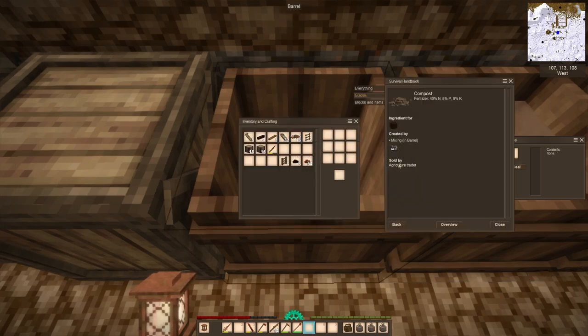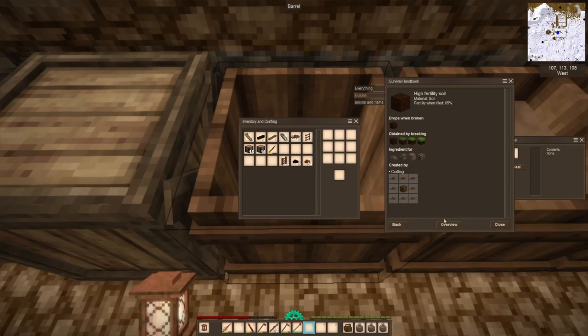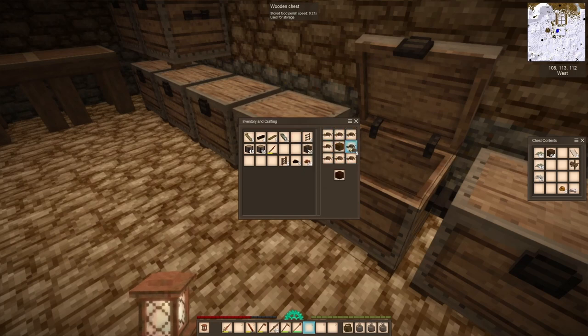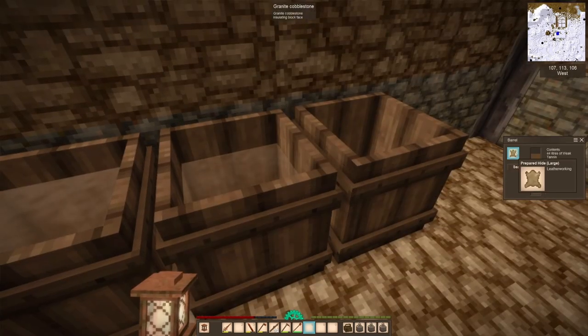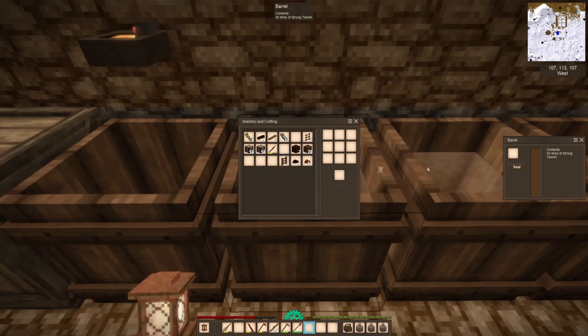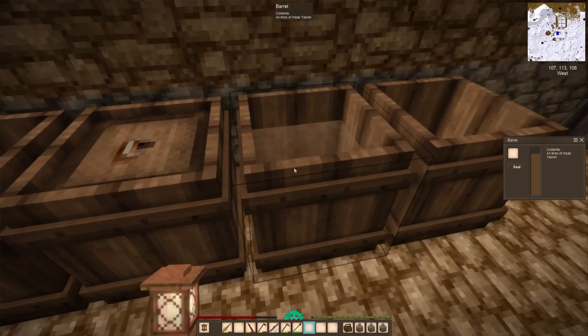We're going to be very much salvaging the tin as much as possible, dribbling it out here and there. But in the meantime, look, our compost is finally ready. And this was a hefty amount of disappointment for me. I really thought that I was going to be able to make more high fertility soil than two blocks — two blocks for literally a month's amount of effort, making the rot and then waiting on the rot to turn into compost.